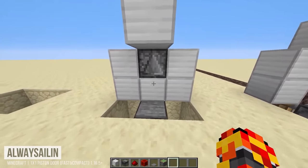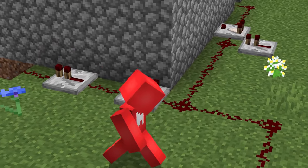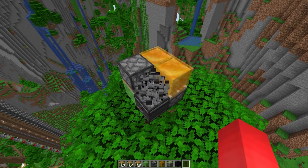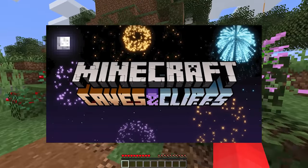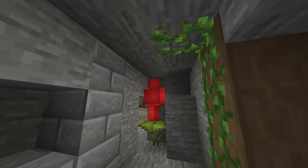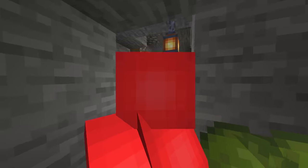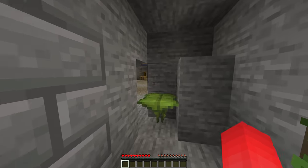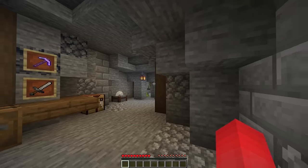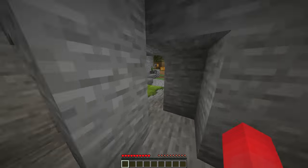Number two: one-way doors are a very cool concept, but if your redstone know-how is lacking, they can be tough to build. 1.17 actually gives a much simpler solution. The way the drip leaf plant works, just the right amount of weight will cause it to bend in the given direction, giving us just enough time to cross through the entrance and wind up on the other end of the hallway, only to look back and see that the drip leaf returns right back to normal.